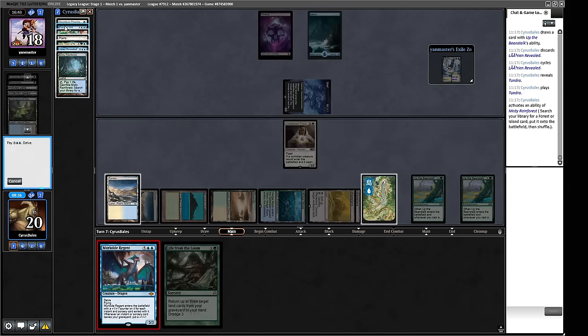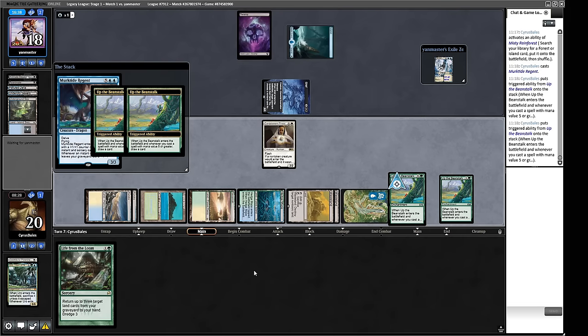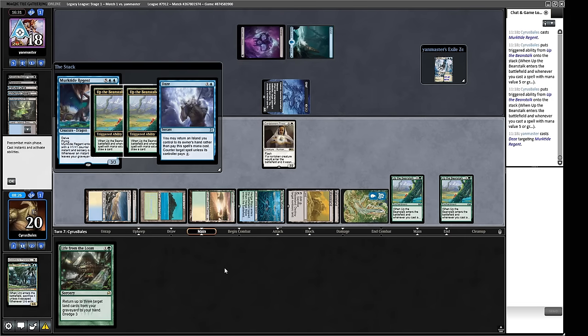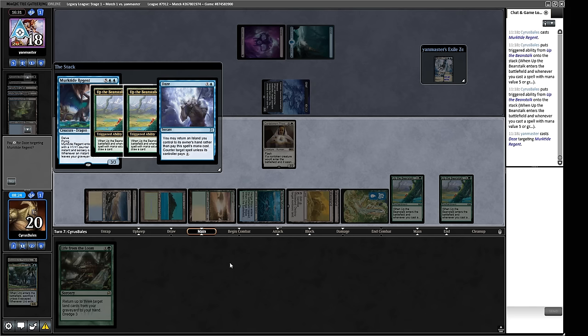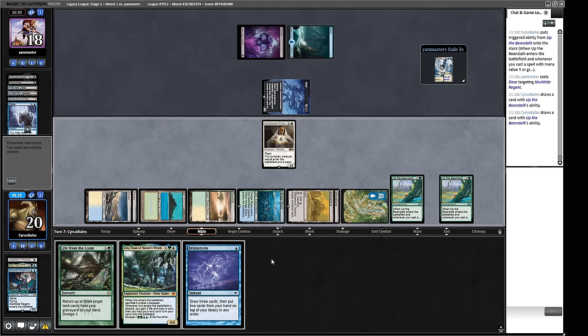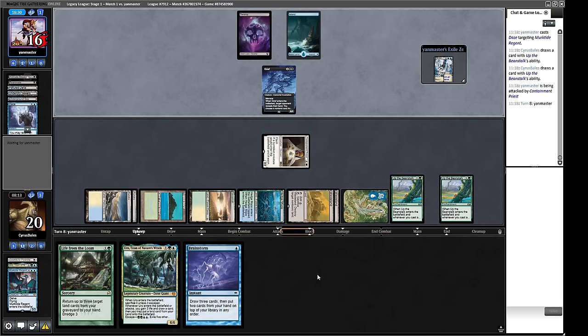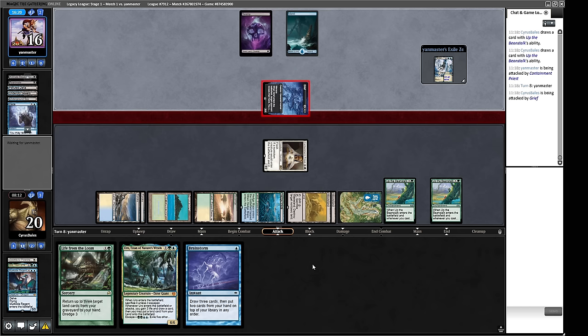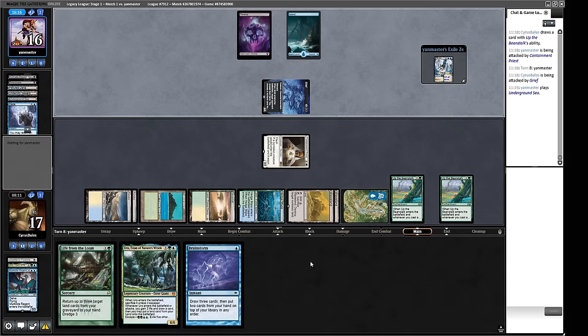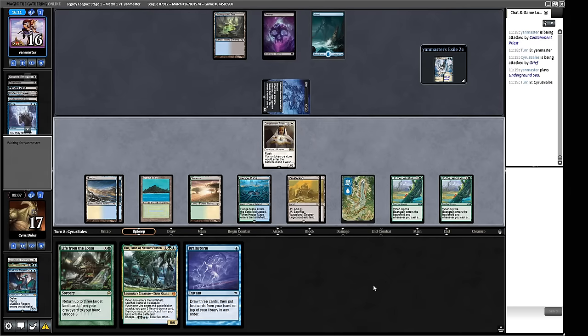We should have left up blue mana by keeping the Tundra so we could Wasteland something. We have Mystic Sanctuary so we should have left up Tundra in case we drew a Plow. Our opponent has one card in hand. We've got 28 cards left in our library which is quite a lot, so we can go deep on Beanstalks. Let's get another Beanstalk. We cast Solitude while our opponent doesn't have any interaction, drawing a bunch of cards.